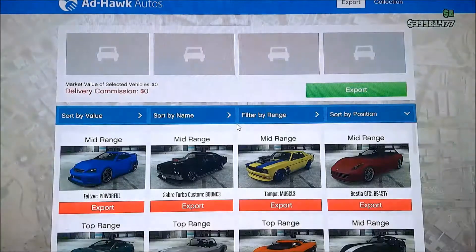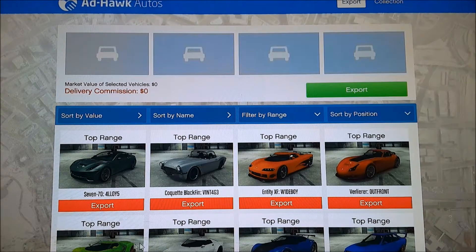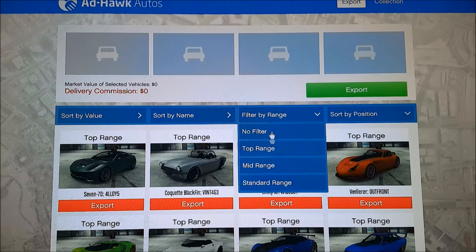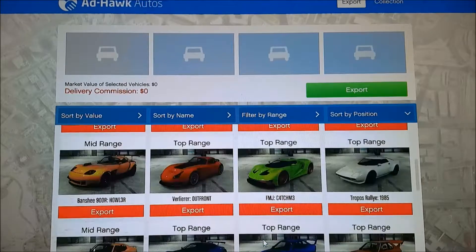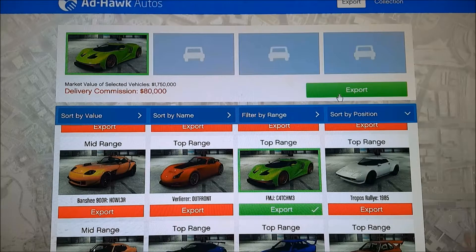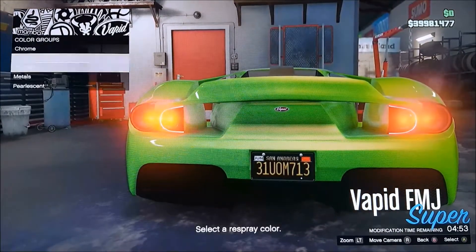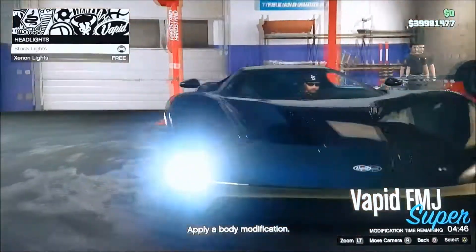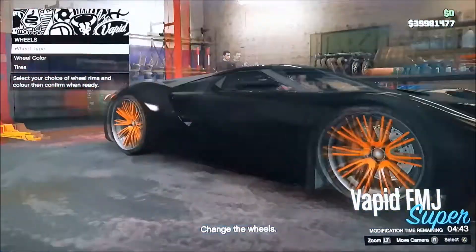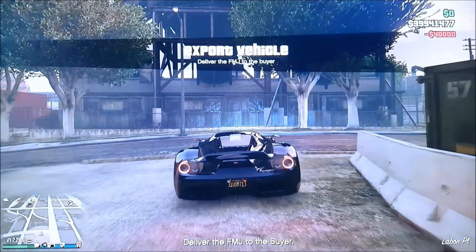These are the top five tips and tricks for Import/Export. Tip number one: almost every car is top range, so you need to make sure you know which cars are top range. Click on them to check. You can make the most money this way — we have a $200,000 commission here. Just slap upgrades on it, make sure you change a few things in each category, and then it's ready to sell.